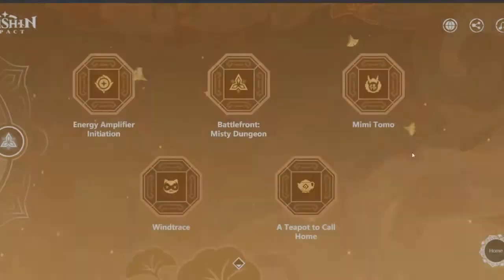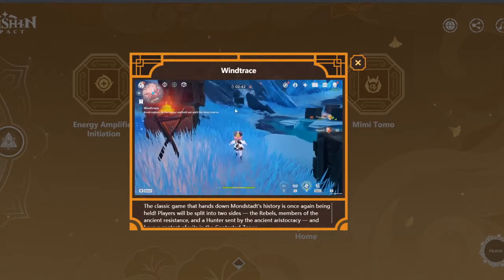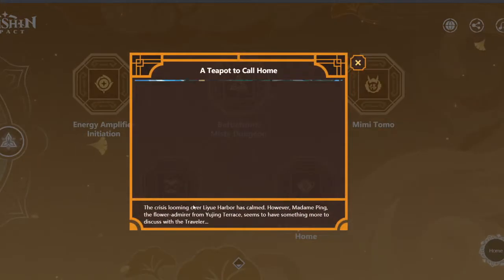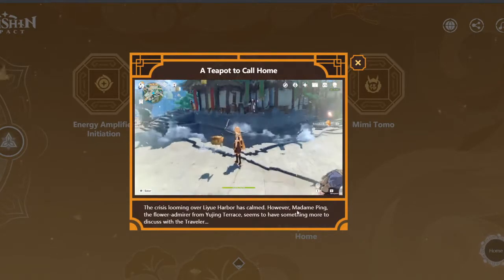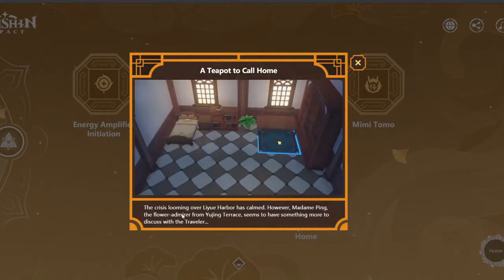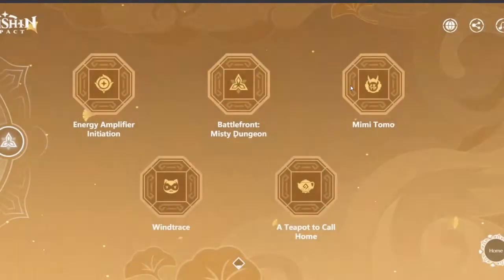There's also the Heli Charlavan event — this is with Ella Musk and the Windrace classic game, so it's basically the gliding event. And last but not least, the Teapot: 'To Call Home — the crisis looming over Liyue has calmed, however Madame Ping...' So this is the housing update. All right, ladies and gentlemen, this is the Yanfei trailer, so let's watch this together.